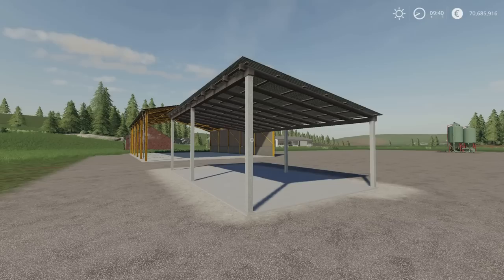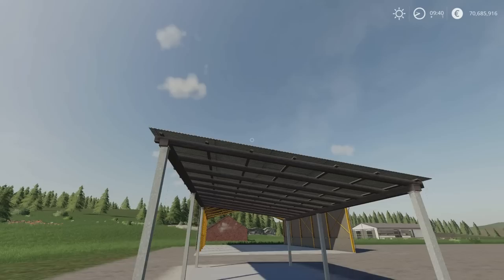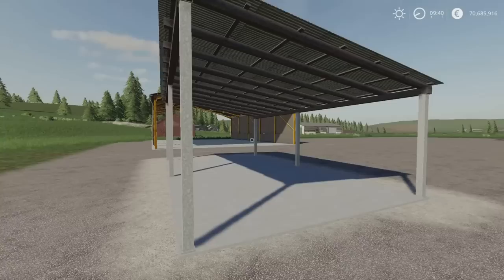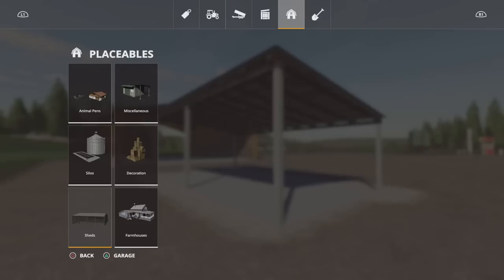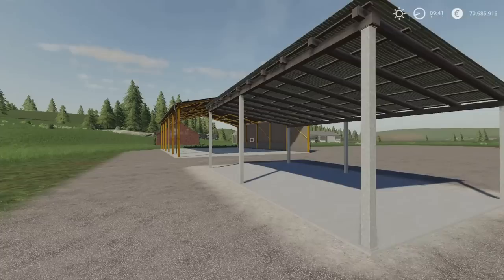Next we have the Open Shed by Mashkaloo — 4.17 megabytes download, four slots on console. It's slightly larger than the previous one, with galvanised legs and a corrugated roof with wooden supports. No lighting on this one. You'll get slightly larger machinery underneath. It works with Seasons, which is great. Found under sheds — the Open Shed is 7,500 to buy. Slot count drops from four to one.